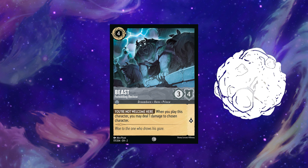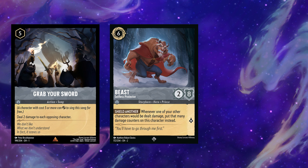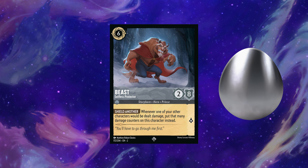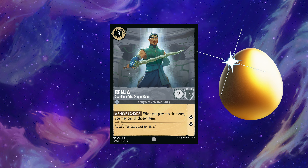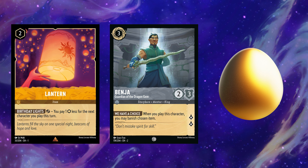This Beast doesn't look as good as Hans or Jafar — he gets a white egg. This other Beast has a solid use in protecting your board from Grab Your Sword: even if you have five characters out, the replacement effect redirects all the damage at once to Beast. That makes him a silver egg option for breaking the Steel Song mirror. Benja gets a gold for his utility but might flow in and out of the meta; his existence makes Lantern not an auto-include in Steel Song anymore.